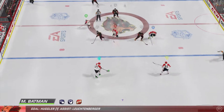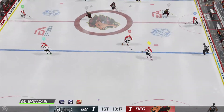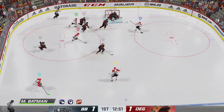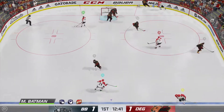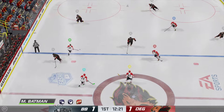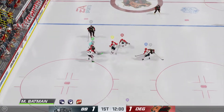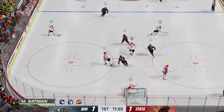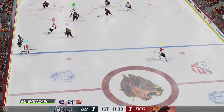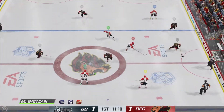Puck is dropped and we are back underway. Takes the feed at center and moves up ahead. From the point, looks to make something happen. Misses the net! Not gonna be happy with this — he had the opportunity to score but doesn't register a shot on goal. Dusseldorf's got the puck along the wall. Berlin's got the puck in their own end, carries it in. Right in front of the net! And that one's broken up by a great defensive play.